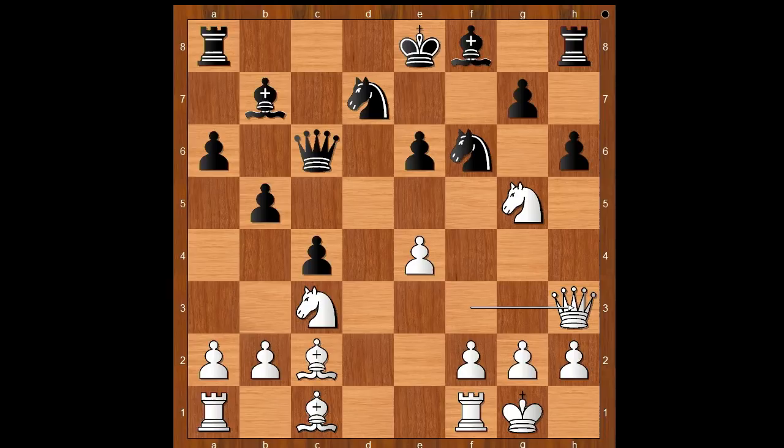Valentina Gunina played — a bit unexpected — h takes on g5. How do you call this? Is this an exchange sacrifice for the attack, or maybe a blunder? What do you think?